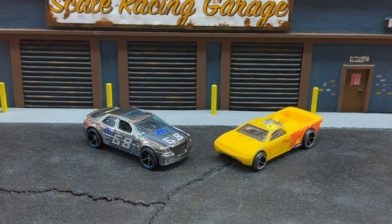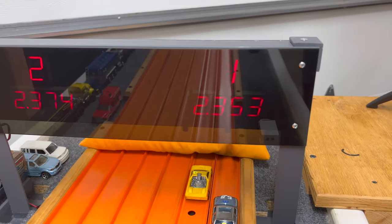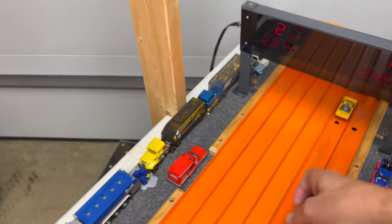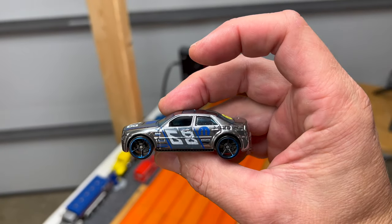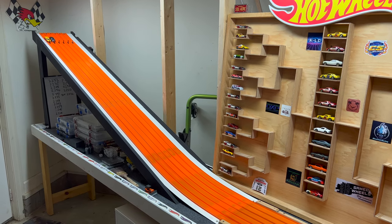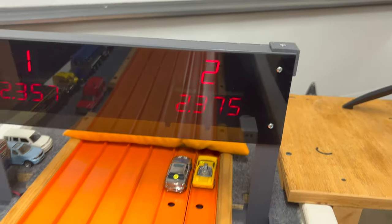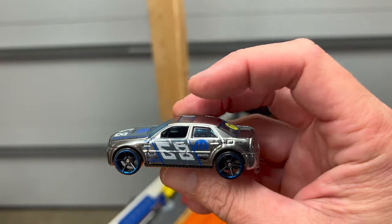Qualifying 28th overall, Rivera Racing driving his Chrysler 300 versus the number 37 qualifier, Uncle Elvis driving his Color Shifters Bedlam. The Chrysler 300 wins the first run 23.53 to a 23.74. After the lane swap, the Bedlam can't beat it: 23.57 to a 23.75. Two wins from Rivera Racing puts him into the bracket.